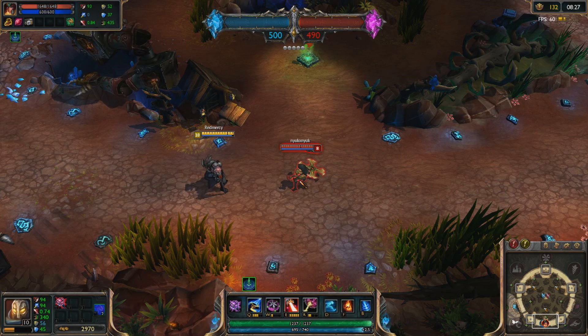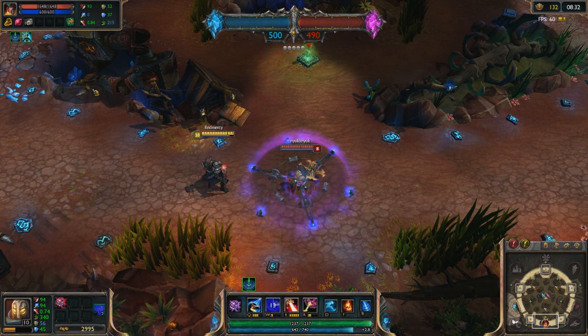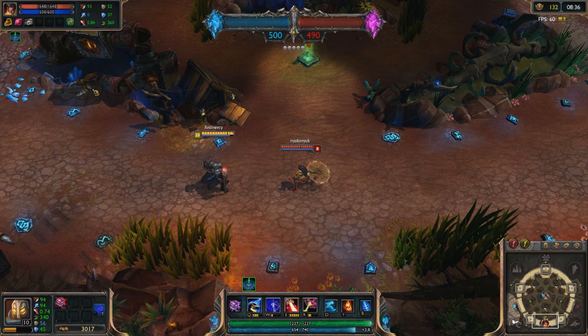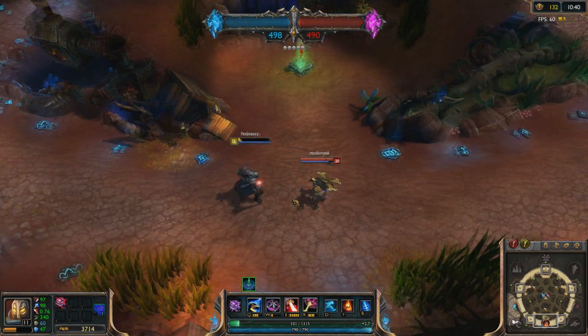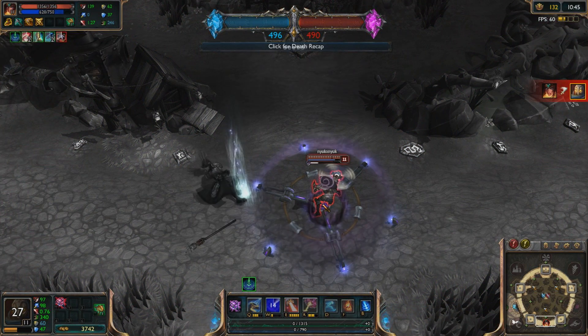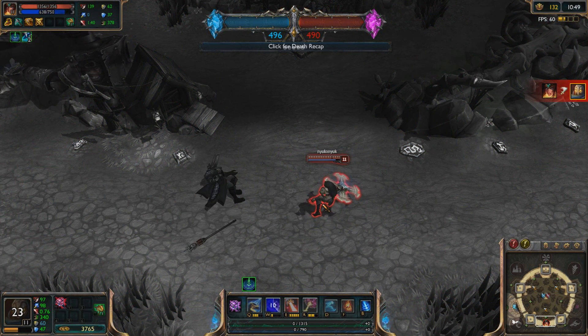Victor's W applies a stack every half a second and stuns at the third stack, but you are able to cleanse the stacks before it reaches the stun, or the stun itself via QSS and even Cleanse. Gravity Field, Victor's W, will persist through death, which can be a very important thing to remember as some skills will completely disappear as the champion dies.